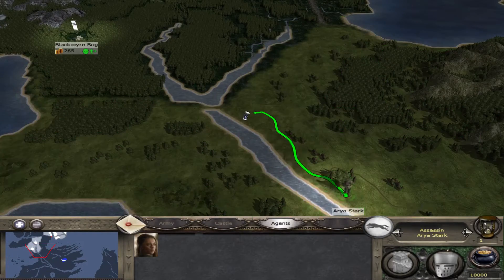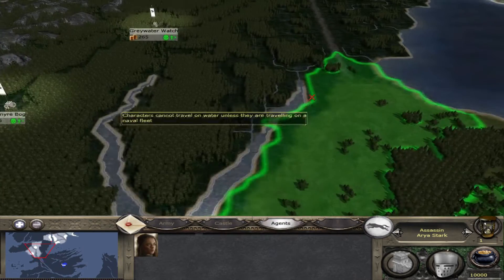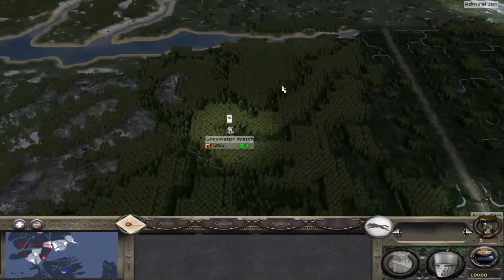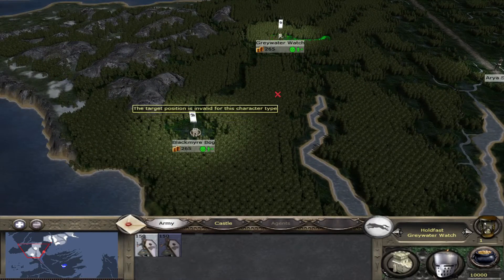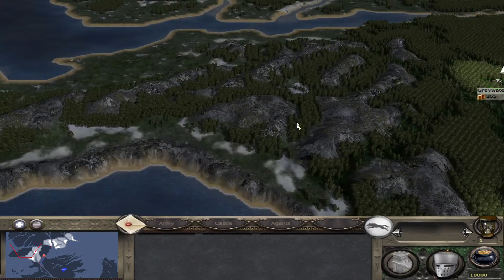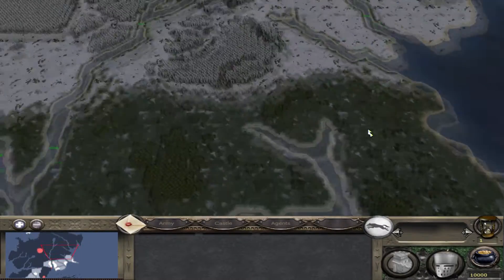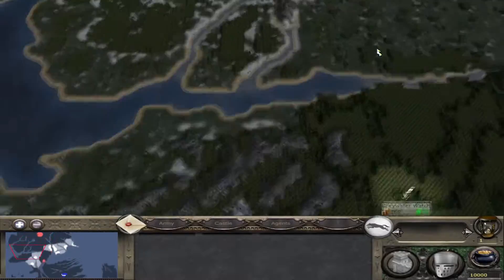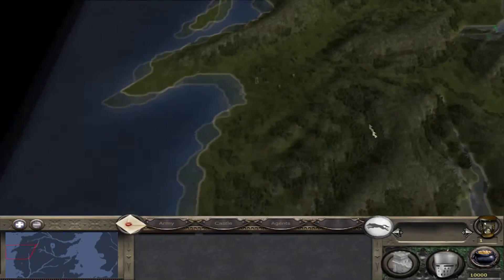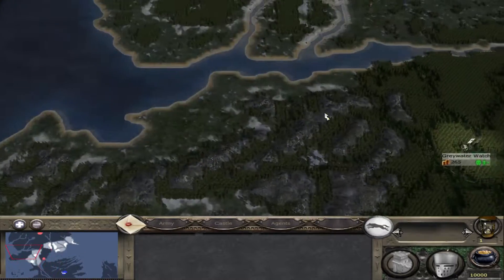Arya Stark is down here. Arya's going to come up North and rejoin with Jon up North - Rob's dead, she can't save Rob. This is the North - my map of the North, which I think looks pretty nice. The rest of the South hasn't been textured yet. The North kind of puts the South to shame because it's got textures and the South doesn't - that's why we're playing in the North.